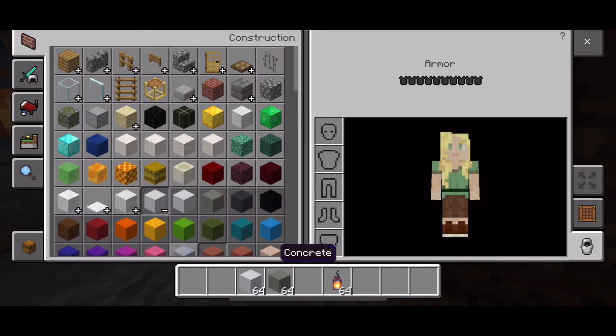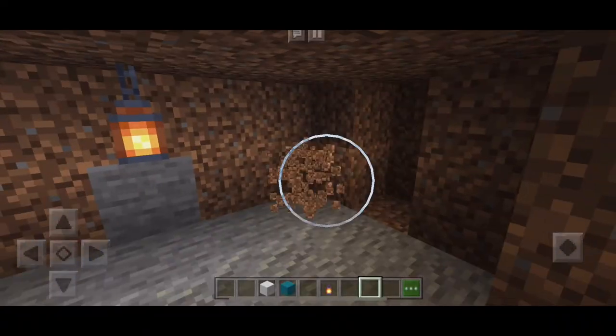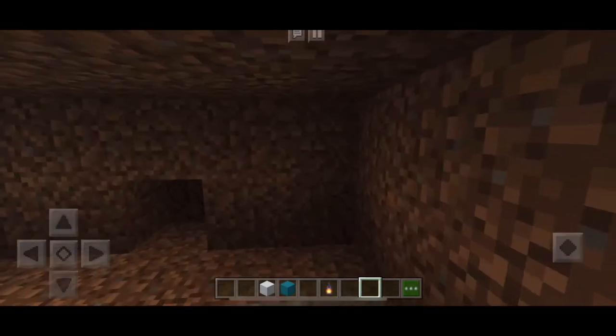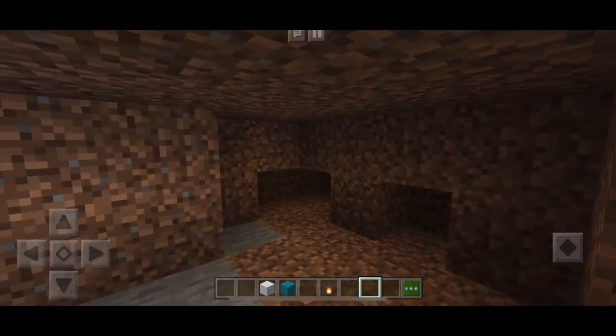I've got some lanterns in my inventory to light the place up, and I'm taking white and blue for the walls. I'm doing the same pattern as the other room.